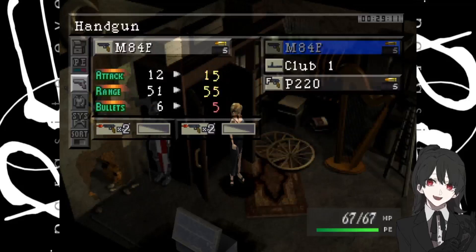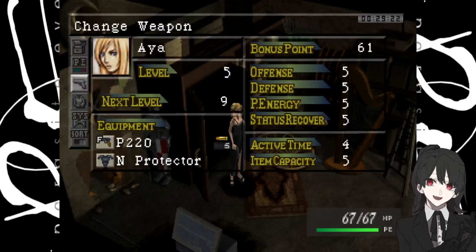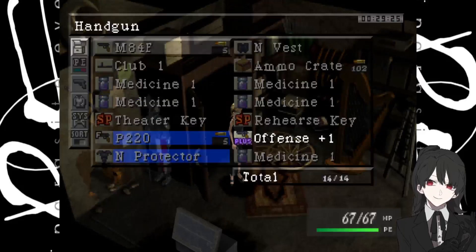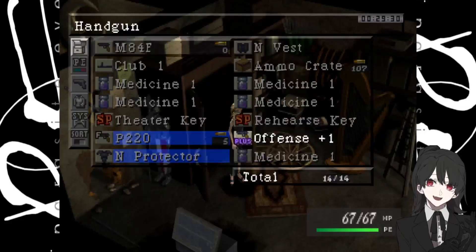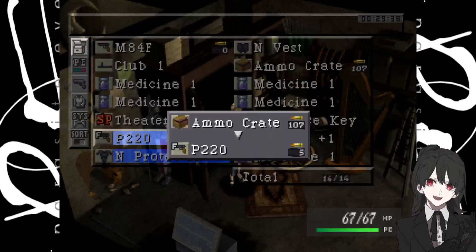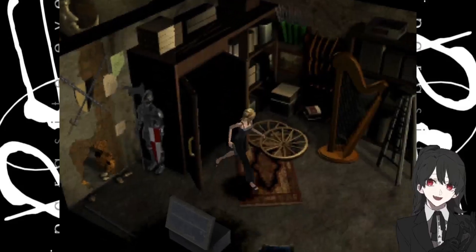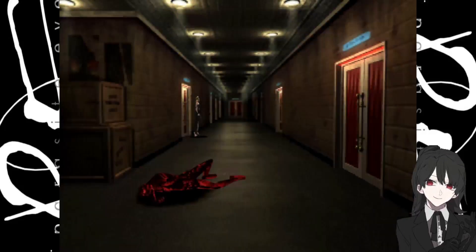As we can see, it holds one less bullet but has three more attack and four more range — excellent. We'll go ahead and use that. We also need to take the ammo out of our old pistol and put it in our ammo crate, because we're going to need every bullet we can get. The P220 is already fully loaded — excellent.